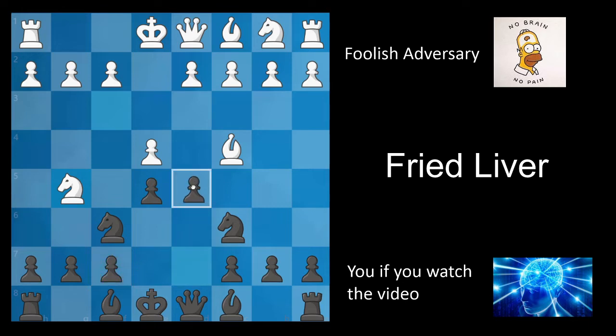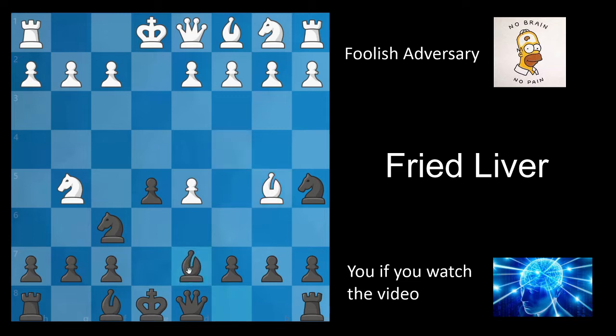Luckily for black, you have the move d5. Now, doesn't this lose a pawn? It's more interesting than that. After knight to a5 and bishop to b5 check, black has two good options. The first, and the most common, is the move c6. The other is bishop to d7. I'm going to be showing bishop to d7 today because c6 is much more common, and therefore players with white will know what they're doing much more. After bishop d7, most players with white will not have seen this before.